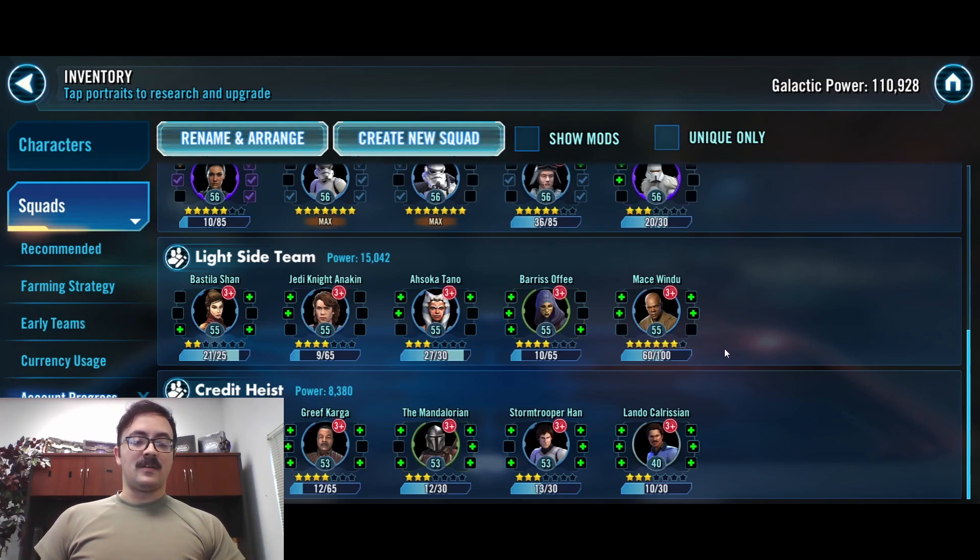And then lastly, our Credit Heist team. The core of this team will consist of Boba Fett, Grief, and Mando initially. So don't be afraid to put gear into those guys, and level and skill them up. Stormtrooper Han you can do as well — he is needed for the CLS journey anyways. And for the last slot, I just threw in Lando. You can really use anyone you want though.